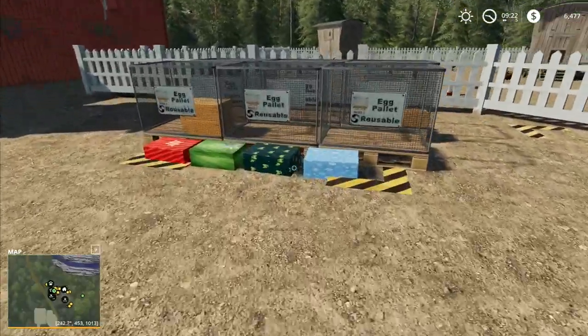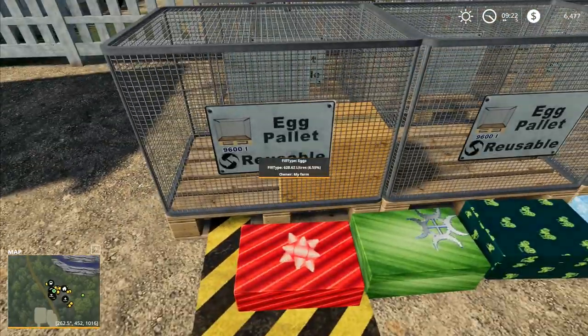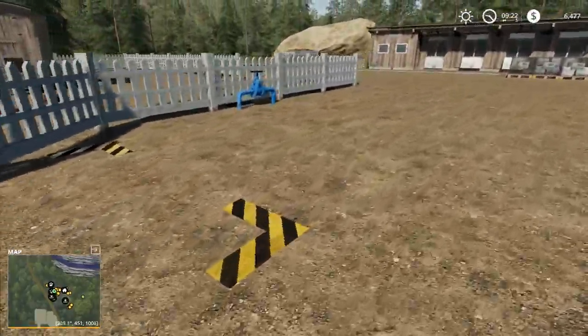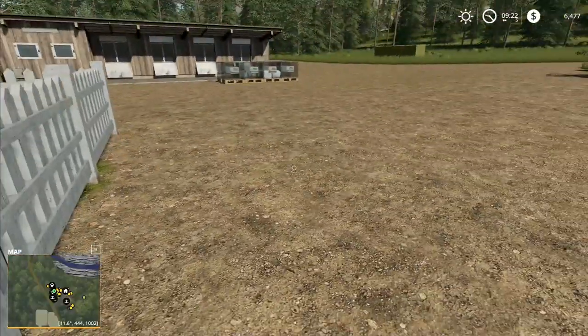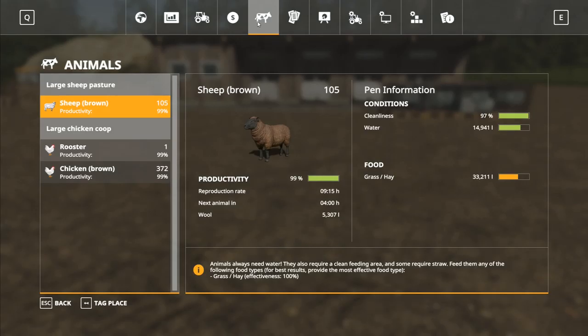Just going to go over and have a look at our egg boxes here — there's no eggs in them at the moment by the look of it. I did want to check the sheep a minute. There's fertiliser all done. Looking in at the sheep — it's now every nine and a quarter hours, and we get another one in four hours time. So that's speeding up now, quite nicely.